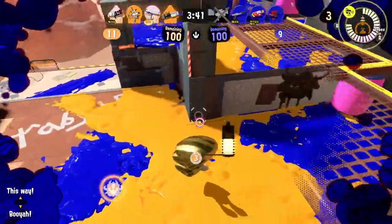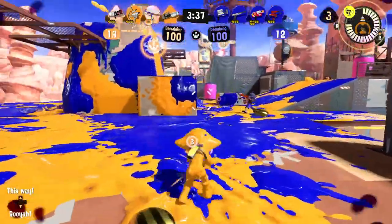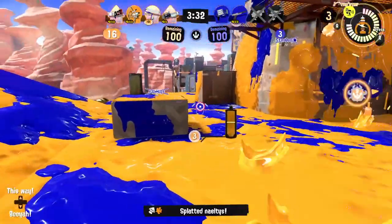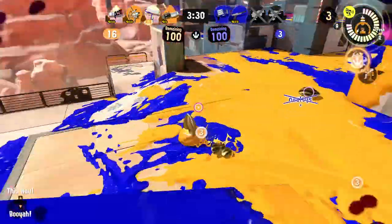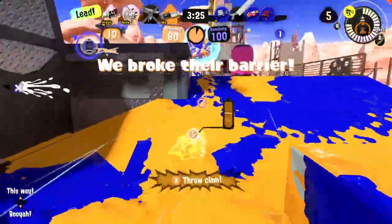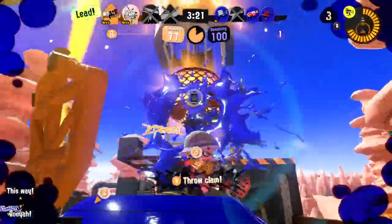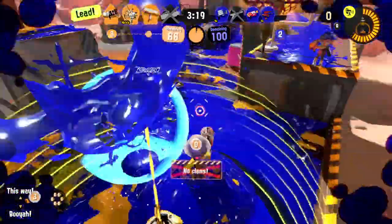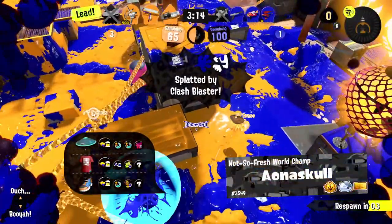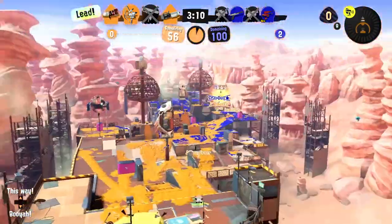I see another Blaster — I think it's on the enemy team. They don't see me — got them! Nice. Let's head back and pick up some stuff. Things are getting a little crazy and we broke their barrier! I'm going to ignore the enemies and just run — got the clams in! Dropping that shield and throwing the clams in — that's what we like to see.